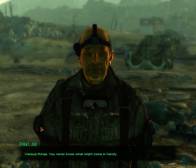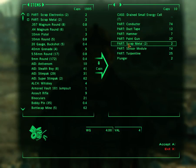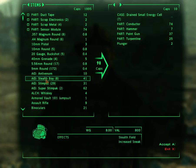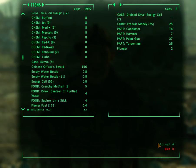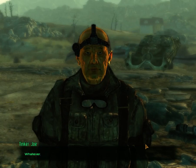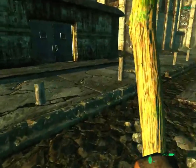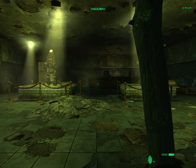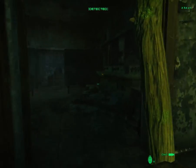Various things - you never know what might come in handy. Scrap electronics, scrap metal. Duct tape is so rare that I will always take it. I'll even take your sensor module. There's some pre-war money. A pleasure doing business with you. You can actually buy one of the robots as a companion - it just requires a specific karma, I think. Watch Tinker Joe because he occasionally seems to get injured and you won't understand why.